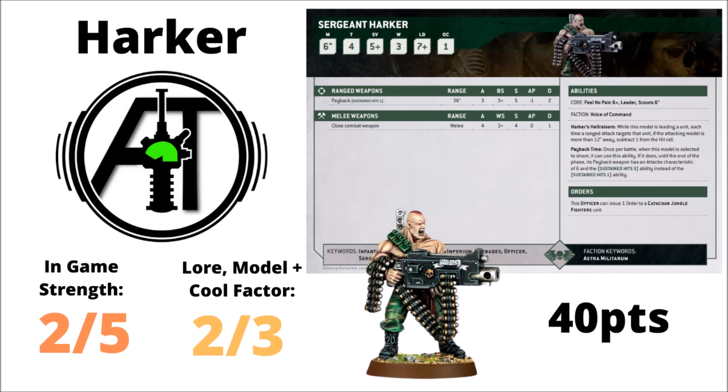AllSpecs feels Sergeant Harker is a character he really wants to be quite good, liking cheap characters that buff squads and contribute a little extra damage and defence. He's in the awkward situation of nearly getting there but not quite — he makes the Catachan unit a lot more expensive, and AllSpecs likes having them expendable. The minus 1 to hit is useful, his heavy bolter chips in damage particularly on Payback Time, and getting an extra order is great. But it maybe just about adds up to his points worth. If taking a supporting character for Catachans, it's going to be Strachan every time. AllSpecs gives a 2 out of 5 and a 2 out of 3 for lore and coolness — you've got to respect a guy carrying around a heavy bolter of that scale.